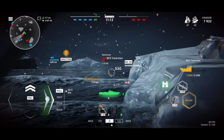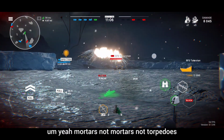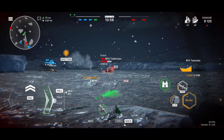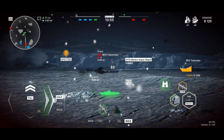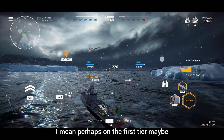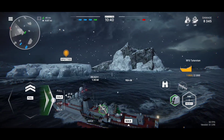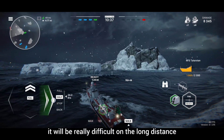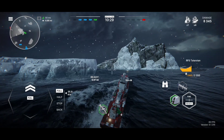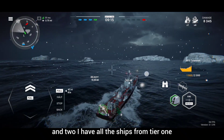Mortars, not torpedoes, guys. It's very important because torpedoes take time to arrive and your enemy gets notified that torpedoes are incoming, so they have time to dodge — especially with long-distance torpedoes. Maybe on the first tier with newbies it's okay, but in tiers three and four it will be really difficult to hit someone at long distance. I have one ship just to test torpedoes and I'm completely not enjoying it. I currently have all the ships from tier one and two with mortars.